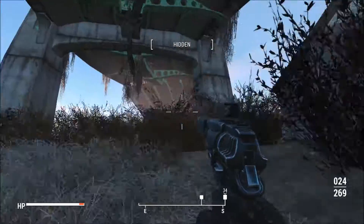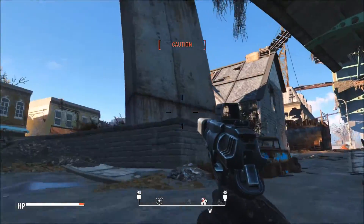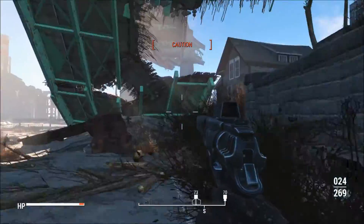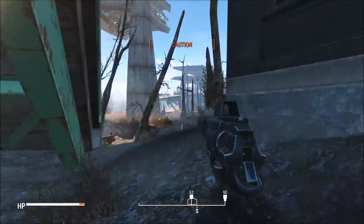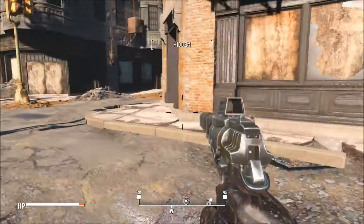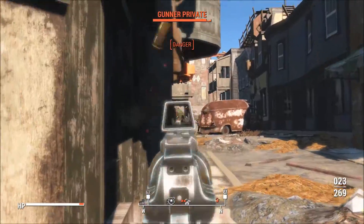I recommend taking the route I take around Quincy, as taking the direct approach runs you into a lot of gunners armed with missile launchers and fat men. There are also two guys wearing power armor up there — they're both named, so if you want power armor it's a good place to go. But if you take my side route you'll avoid most of the major conflict and end up in a little alley fight, which is a pretty easy fight to win.